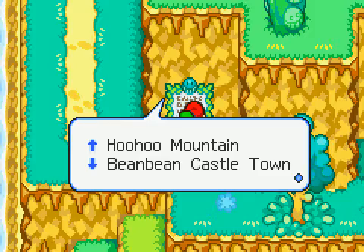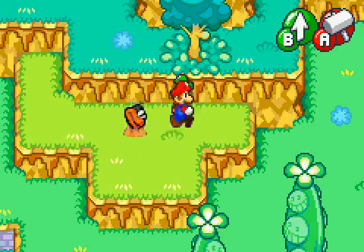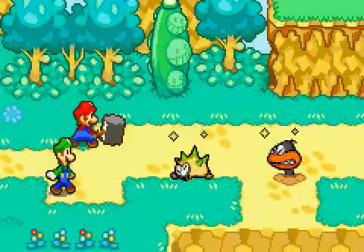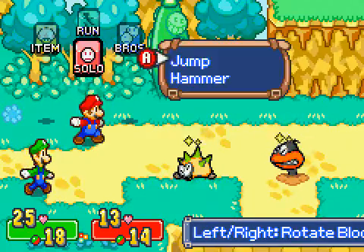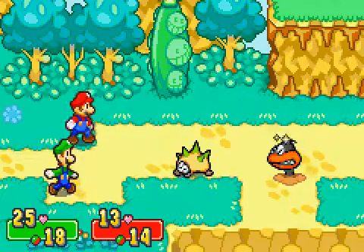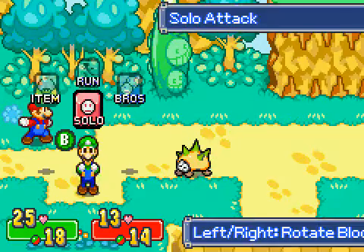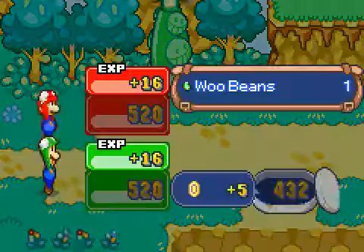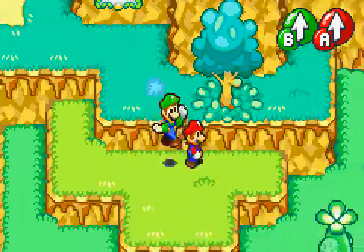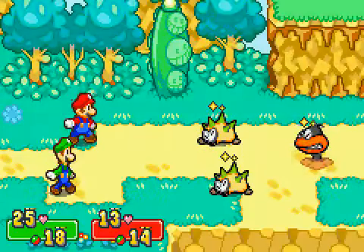Bean Bean Castle Town is a little bit south, so let's go south. We can either jump on enemies or strike with the hammer. These are Swarms — I'm not really sure how you pronounce it. They basically attack by going underground and striking when they get up close to you. They're a little tougher to beat than the Sharpies. I probably have an easier time attacking the Swarms with the hammer rather than the jump.